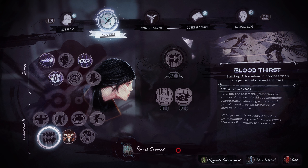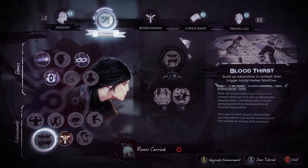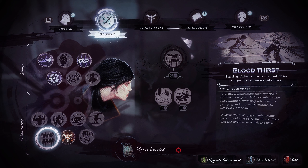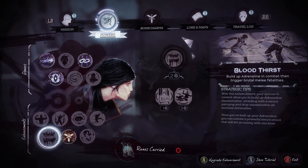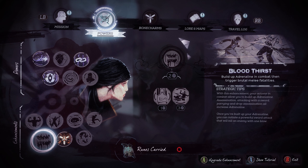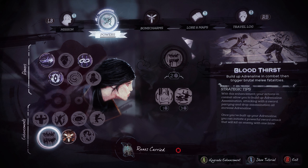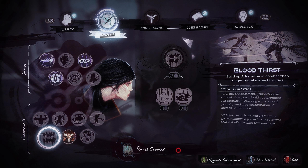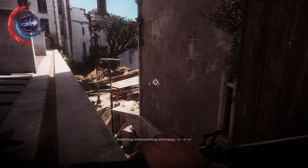So we can create our own bone charms — that's an interesting addition. Blood Thirst is for an aggressive playstyle: your combat actions build up adrenaline. Attacking with a sword, parrying, and drop assassinations all increase adrenaline. Once built up, you can unleash a powerful sword attack that kills an enemy in one blow — that makes you a super fighter. We have a lot of options but we'll go for the most stealthy build.